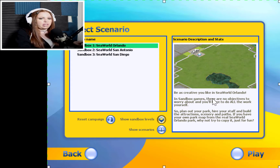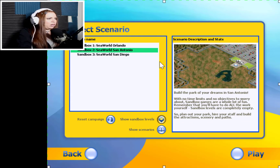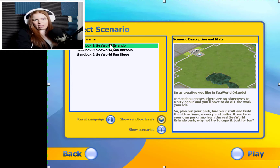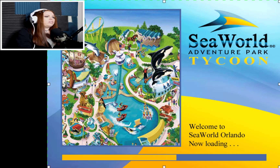Whenever I played this as a kid, I always played in the Orlando map. I like it better — it's a lot more green compared to San Antonio and San Diego. Also, the Orlando SeaWorld was the one I had gone to when I was very, very young, like five years old. I have a lot of memories of that park in Florida. So let's go ahead and go there.